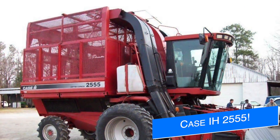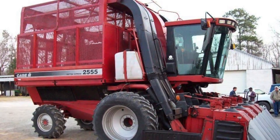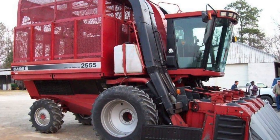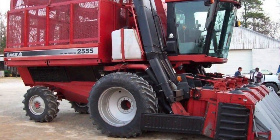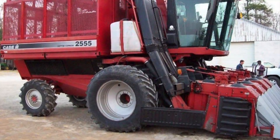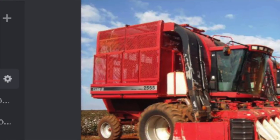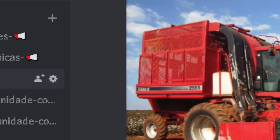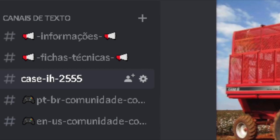A few months ago, Connect Modding teased an update of sorts for their Brazilian cotton pack, and with that was the hint of a red machine. Well, today they say that work has started on the Case IH 2555 Cotton Harvester project, but they need your help. They've set up a channel on their Discord for people to post pictures and information on the mod to help them make this as realistic as possible. If you want to help them out or join the Connect Modding Discord, check out the link below beside Connect Discord.